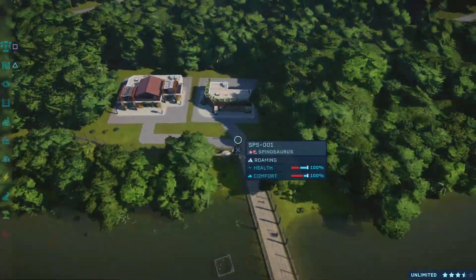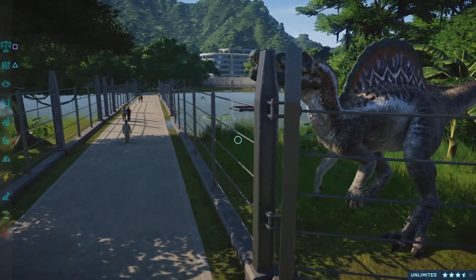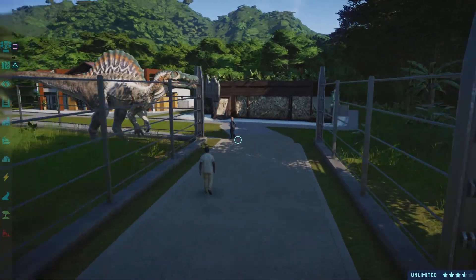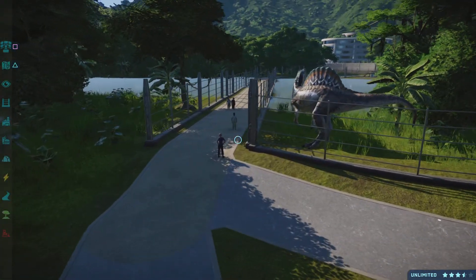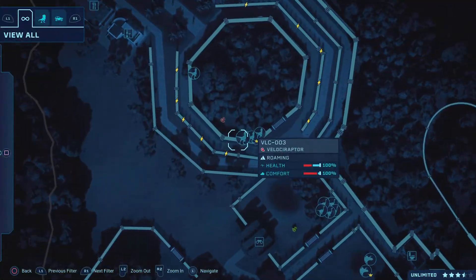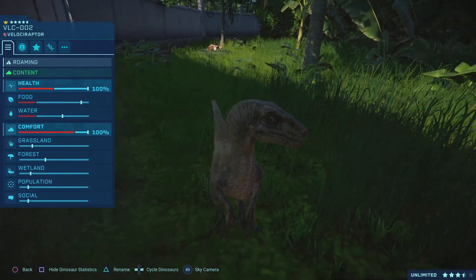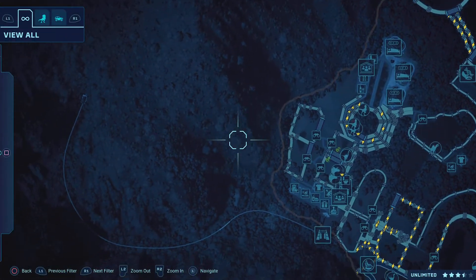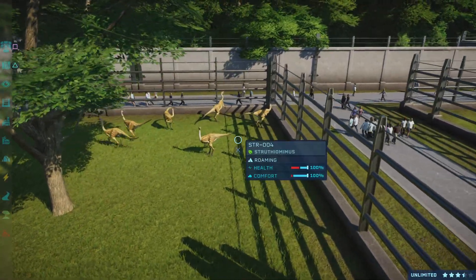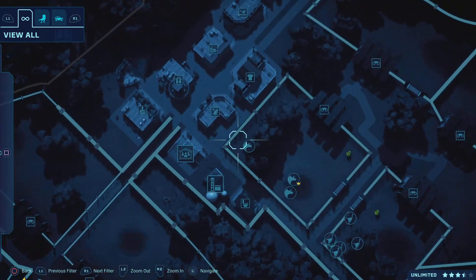Those are iguanodons baiting near the fence - I bet people are terrified to see that. Look at this - it's huge man. So we got the velociraptors in here. I made them all the same color to make it look prettier. We've also got the triceratops in here, three of them, with one separated from the herd.